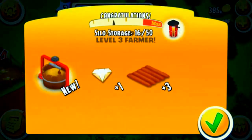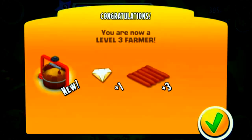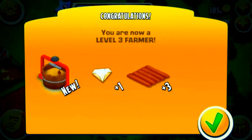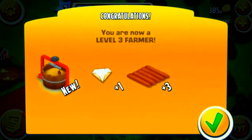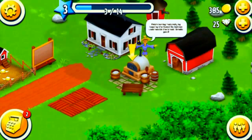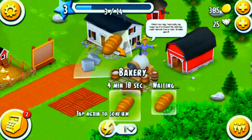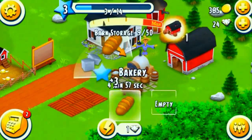We collect more wheat and we level up. We are now level three. Now we get a feed maker, another diamond — which we're going to save up — and some new plots of land. He wants us to finish our baking instantly, so we're going to use a diamond there.